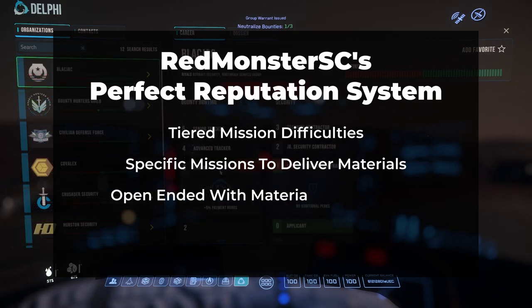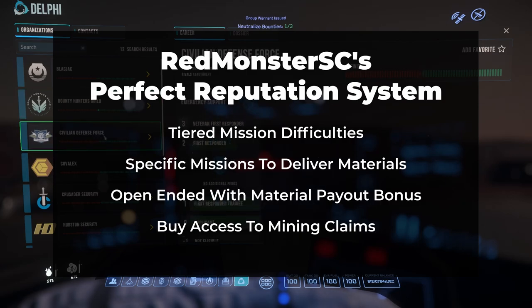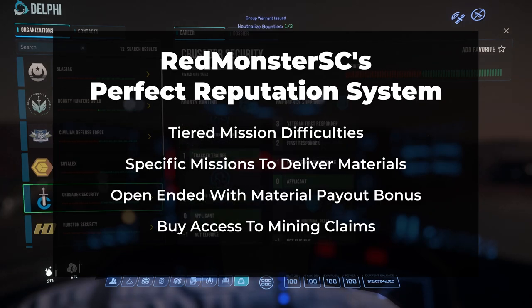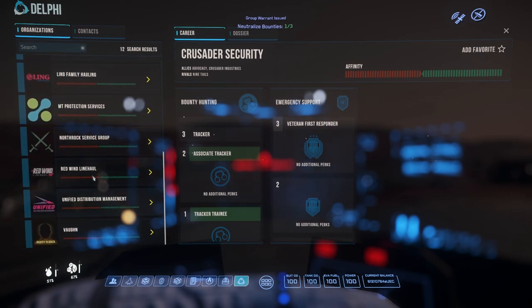Or they could be more open-ended, like a 20 UEC bonus per unit of raw titanium ore you sell to Hur-L2. There could also be the ability to buy the location of a mining claim where there's a known increase in a desired material. These would function like the bounty certification missions where, assuming you have a high enough reputation, you could pay an upfront cost and the quantum travel destination would be revealed. Security monitors around the mining claim would repel anyone without a valid mission, and the reward for players would be a significantly easier time finding the materials they want to mine. Overall, a reputation pillar for mining could have several benefits if implemented properly, and I'm excited to see what CIG has in mind for the future.